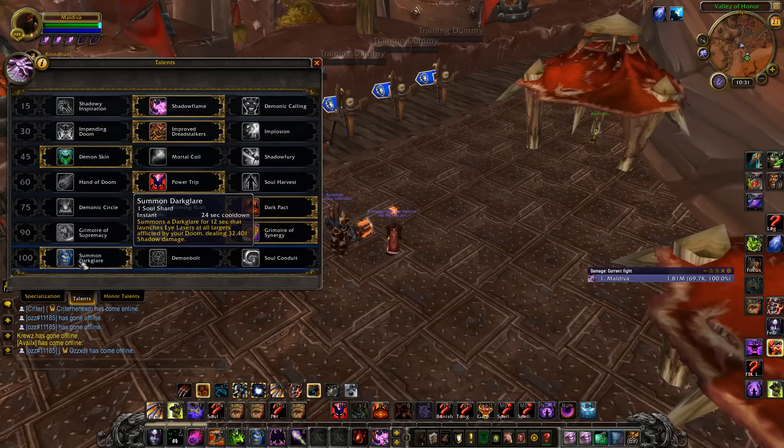But other than that, I just prefer Synergy — I don't have to worry about it. And then in the last tree, I always play Dark Lair if I'm playing the Zoo spec. This pet does a lot of damage. He will hit every target that's affected by your Doom, so if you spread Dooms, this guy is going to AoE the team down.